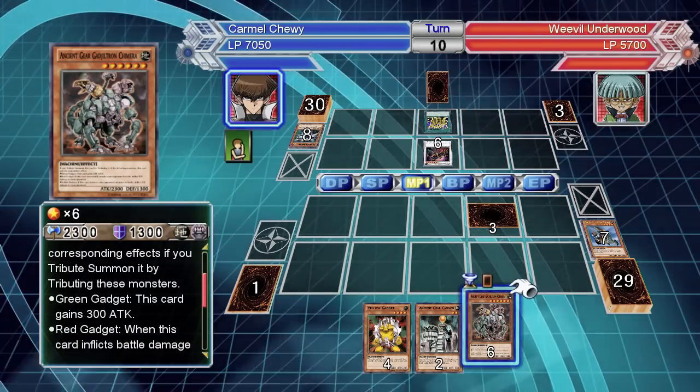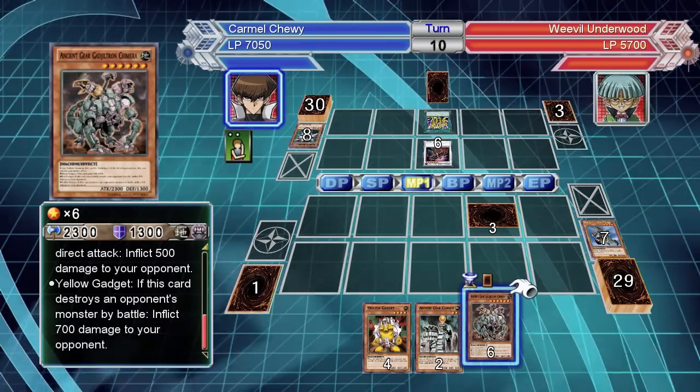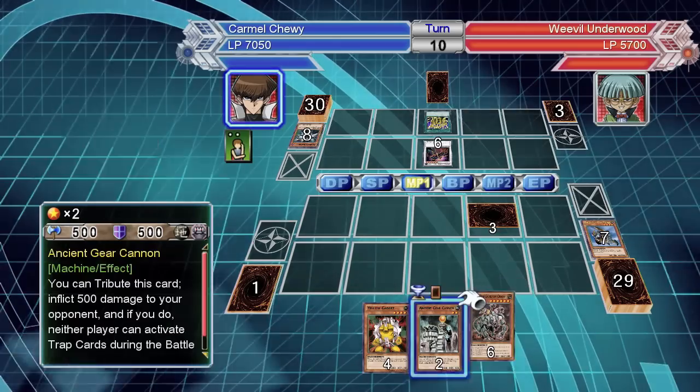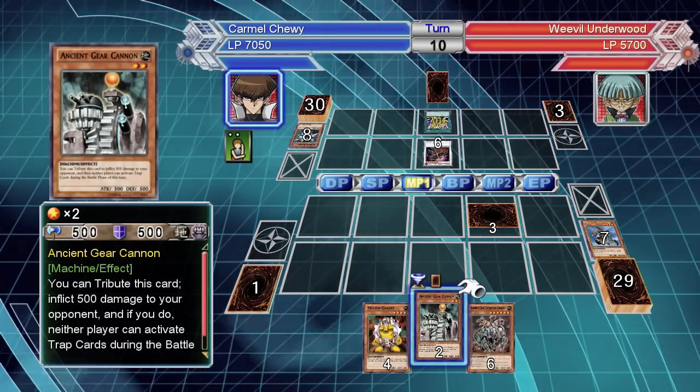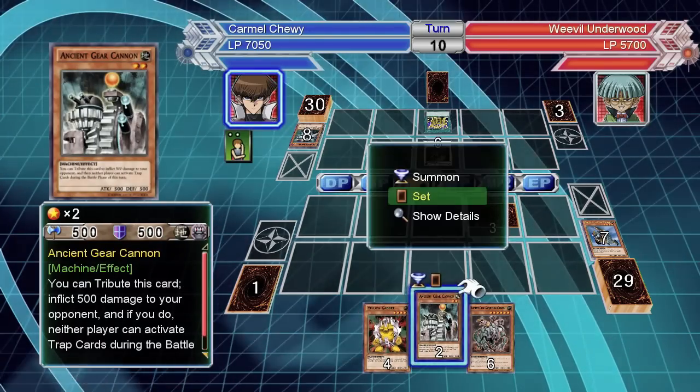This card gains corresponding effects if you tribute summon it by tributing these monsters. Green gadget — what does yellow gadget do? If this card destroys a monster in battle and inflicts battle damage, okay. So I need green gadget to get rid of that. Annoying.